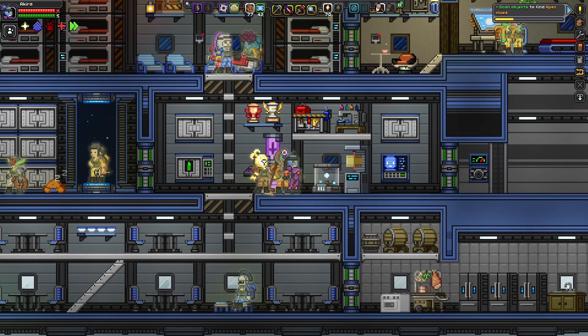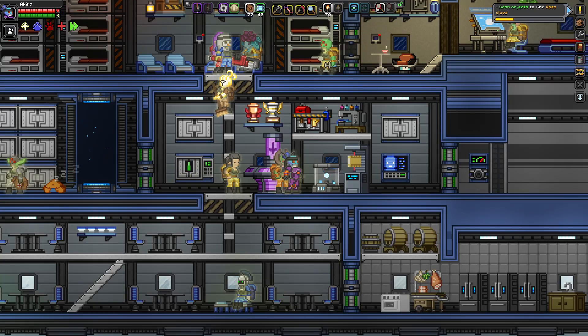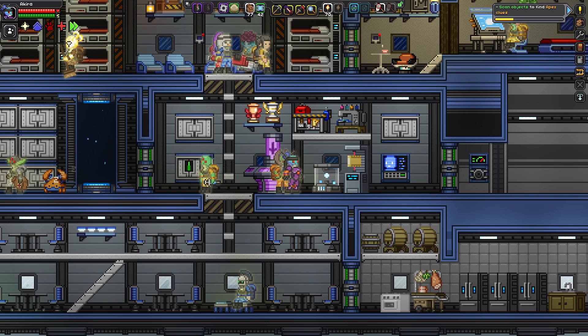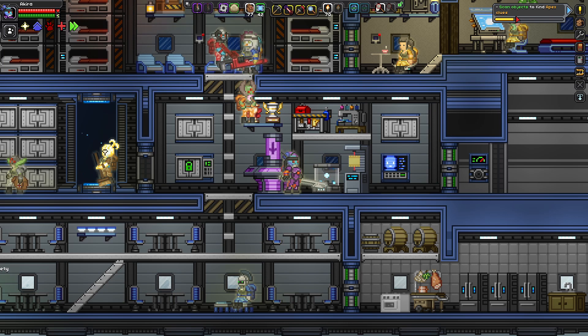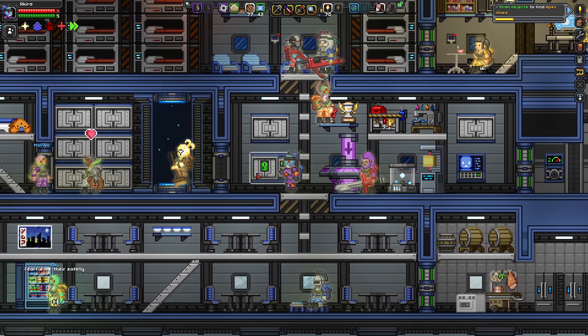Alright everyone, my name is Echo Tango and welcome back to the Starbound 1.4 warrior let's play. Today we're going to continue with the main mission line — we're going to go ahead and scan objects to find Apex clues. If you remember from last episode, we did get a little bit of a head start because one of the things we need to get for Koichi's museum was in the Apex settlement, and that was a big Apex clue.